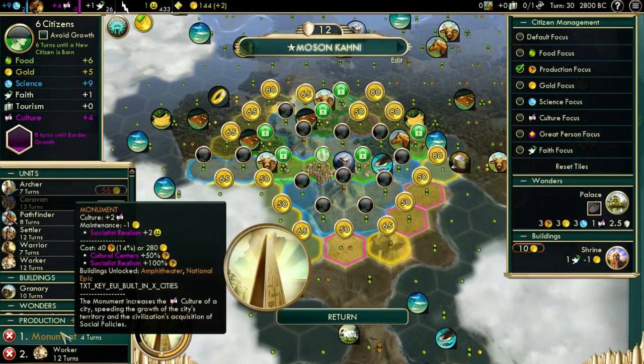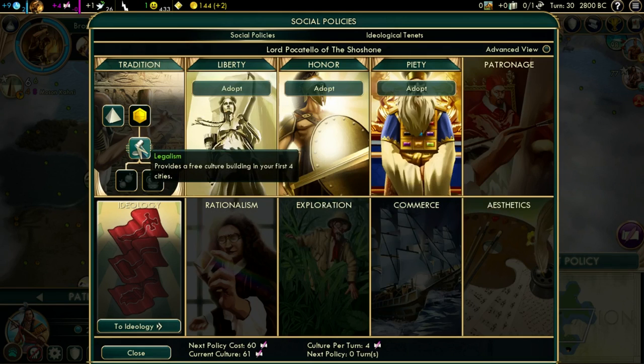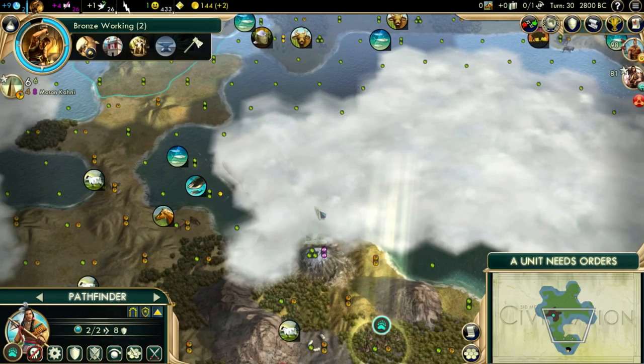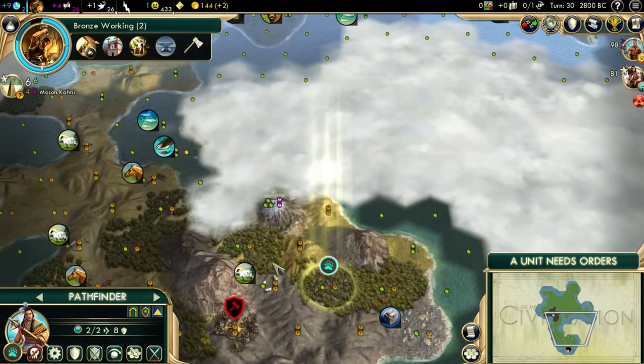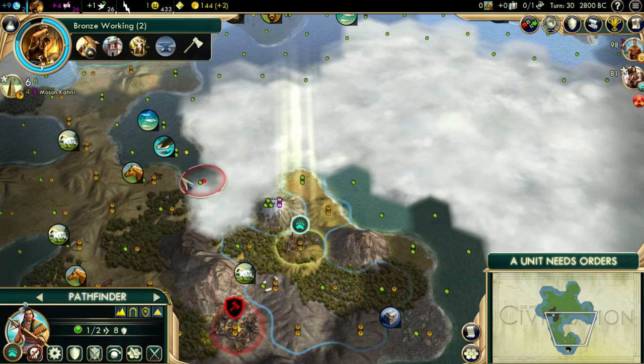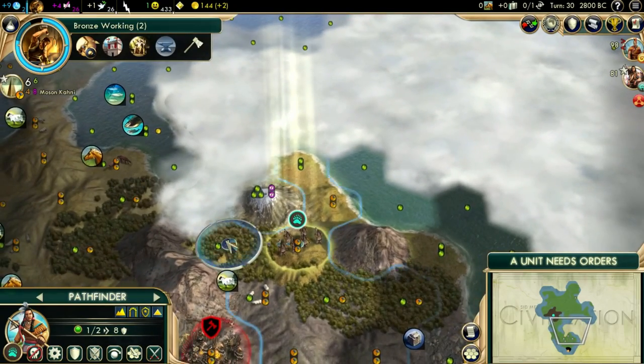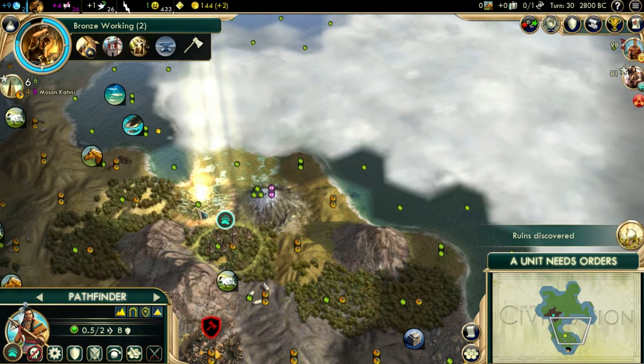Now we're at the point that we haven't finished our Monument yet because our technology and culture went a bit faster. In this case, normally you'd take Legalism to get your free culture building. But since we had an early start because of the ruin, I'm going to pick this policy — I personally prefer not to get a free Monument in my capital, but instead a free Amphitheater, which takes a lot more hammers to produce. So I take that one now, and next time when the Monument is done, I take Legalism. Also note: we can still move two more units — this is because of Mount Kilimanjaro, which gives extra movement on hill tiles, and it also gives an extra ruin bonus.